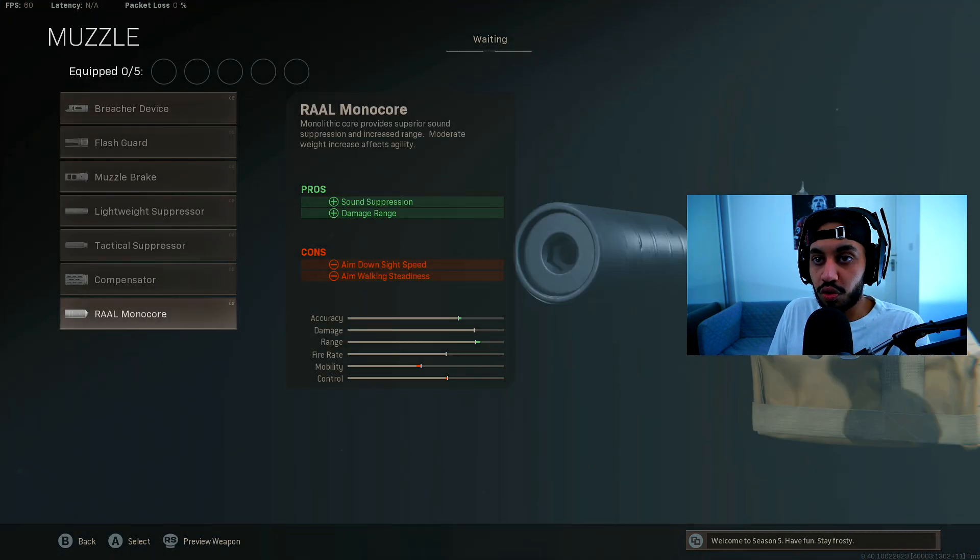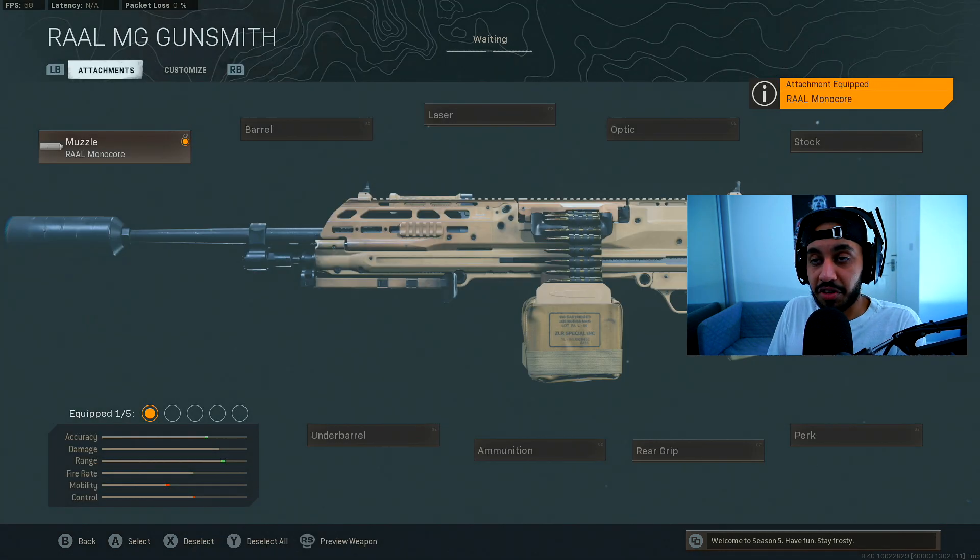For the Muzzle, you want to go for the Muzzle Monocore Suppressor, which is basically the Monolithic Suppressor. It gives you sound suppression and damage range. Surprisingly, it doesn't give you much bullet velocity, so that is the only con to this suppressor, but it doesn't hurt your bullet velocity either — so it is definitely the best option.